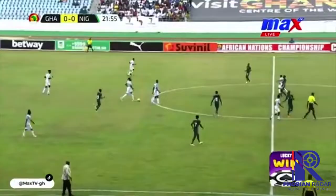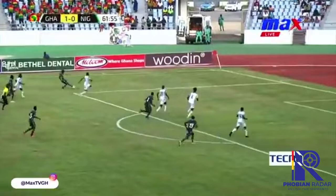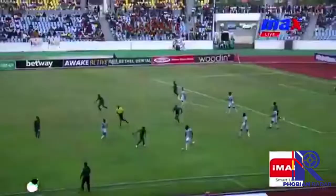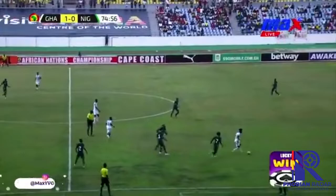Nigeria is doing good work. Babatunde to the far side now — Noja. Cross was intercepted by Alassane. Look at the link up — Mohamed Alassane goes past one, lays on the pass, as always coming to help. Carefully brought down by Omar Bashiru — Mohamed Alassane.